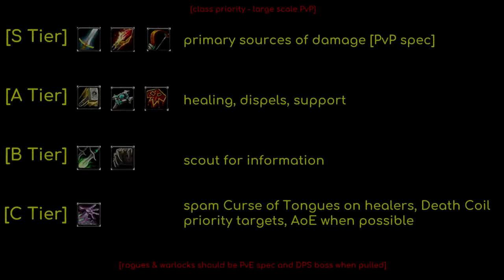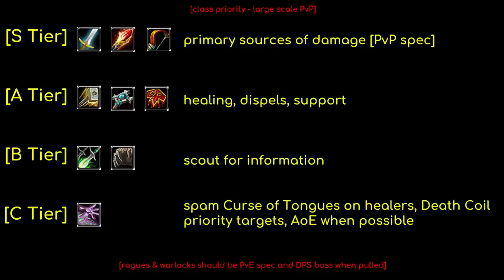Now it's time to talk raid composition. The real key is stacking as many geared warriors, mages, and hunters as possible. Obviously get as many healers as you can. Rogues and druids don't bring much value in terms of AoE damage or utility, so these classes should be lower priority, but they do have a very important job: scouting and obtaining information.